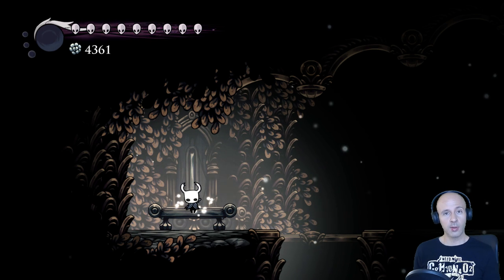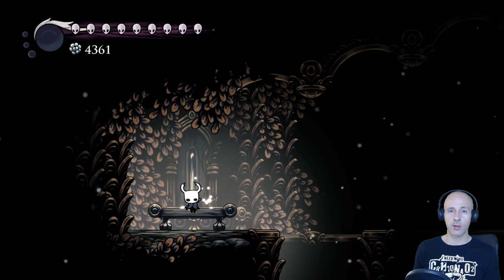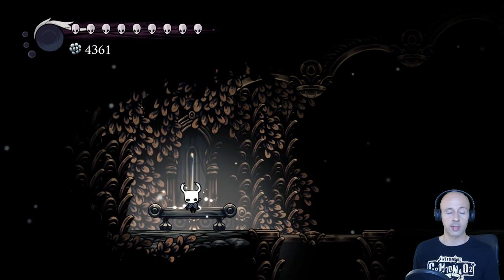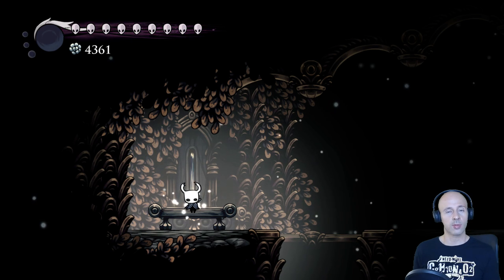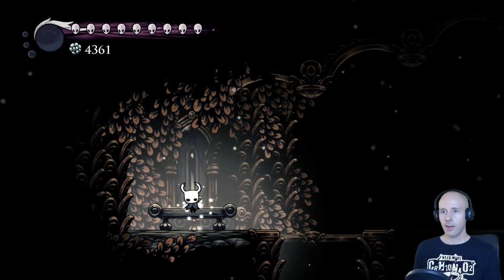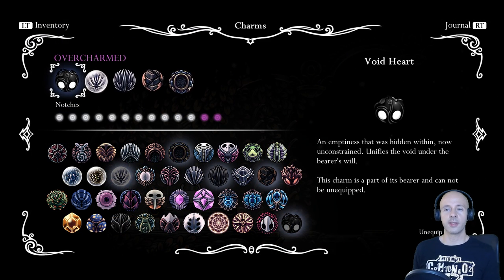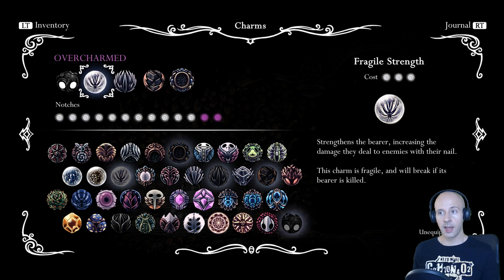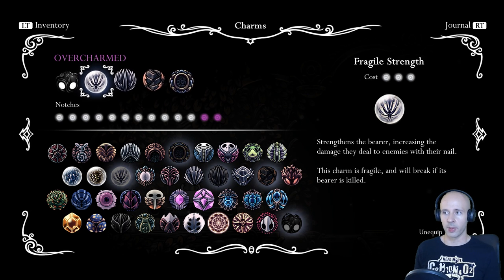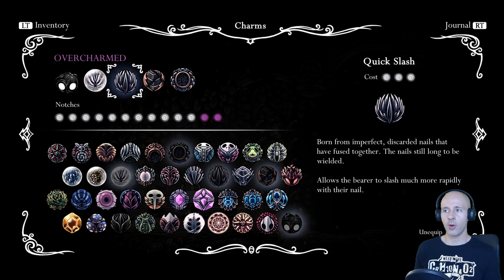A melee build and a ranged build. Except for the Sly fight, I was exclusively using a melee build. But a spell build is also very much viable. The charms I am using are Fragile Strength, the Mark of Pride, the Quick Slash, and the Soul Eater Charm. While this is a primarily melee build, spells are still very useful, and I try using them at every opportunity.